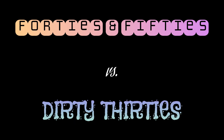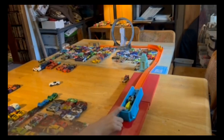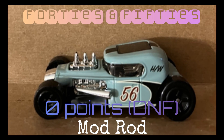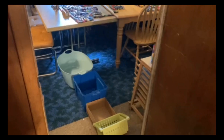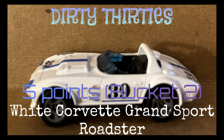Next matchup: the 40s and 50s versus the Dirty 30s — been looking forward to this one all week. The lead off for the 40s and 50s is the Mod Rod, and he gets caught on the curb — zero points, underperforming his seating. Leading off for the Dirty 30s is the White Corvette Grand Sport Roadster — clean out of the gate, clean through the loop, clean off the table and into bucket two. The Dirty 30s take an early 5-0 lead.